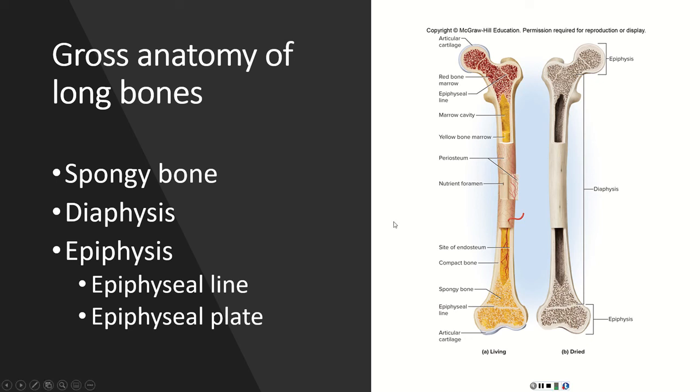The other type is spongy bone. Spongy bone is found in the ends of long bones and makes up the inside of all other bone types. It got its name because it looks like a sponge. Comparing compact bone — which looks very smooth and glossy — to spongy bone, there is a stark difference.